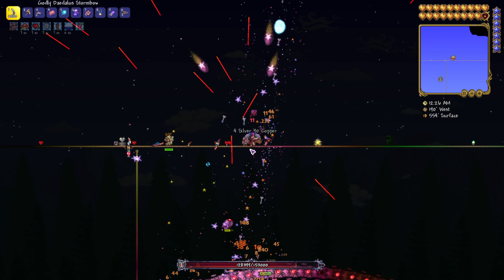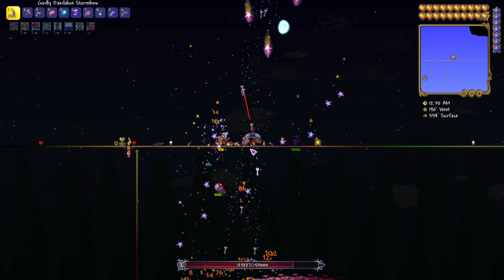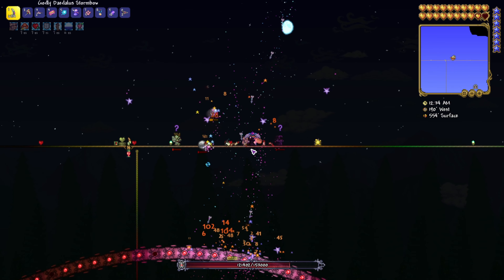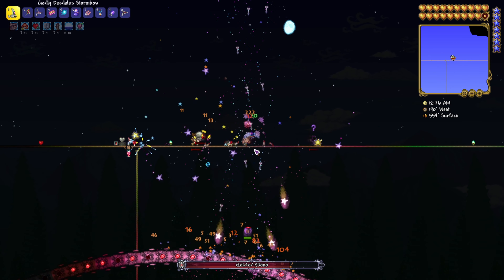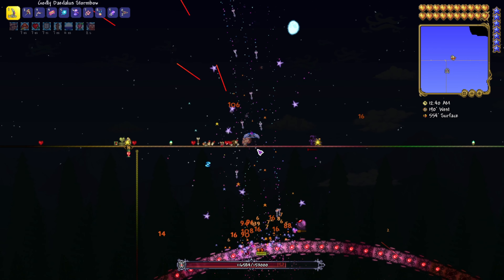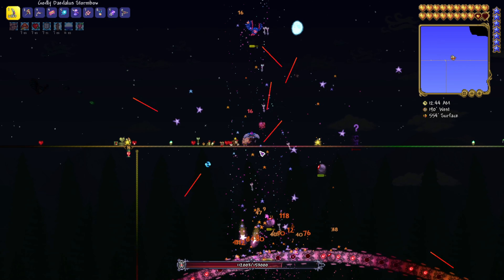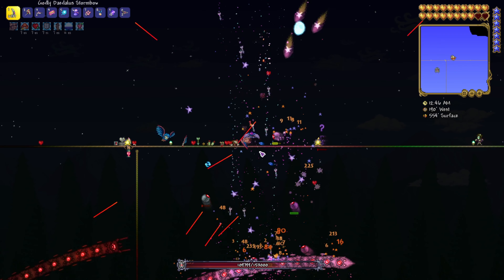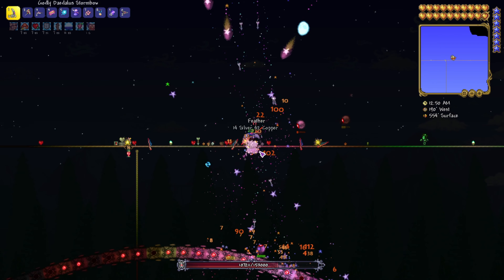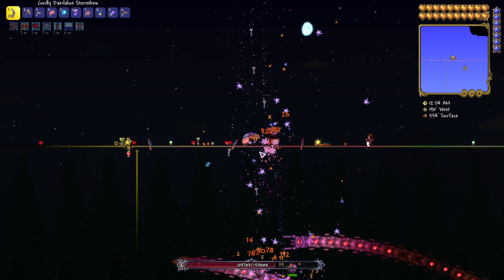We're just going to stand here and literally hold left click. If you have a cup of tea or cola in your other hand, just sit back, relax, and have a drink. Maybe put something on the left mouse button so you don't even have to hold it. Just keep an eye on your health and heal when you absolutely have to. My Thorns Potion is doing a lot of work - every time the probes hit me they end up hurting themselves just as much.